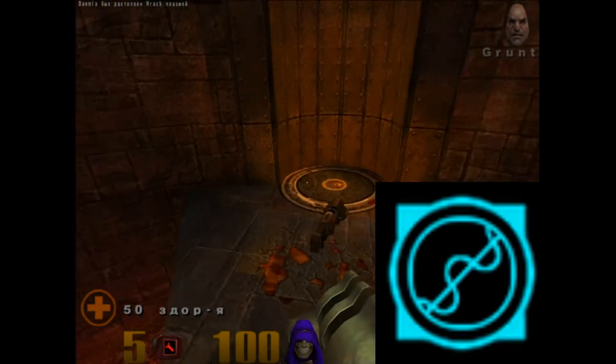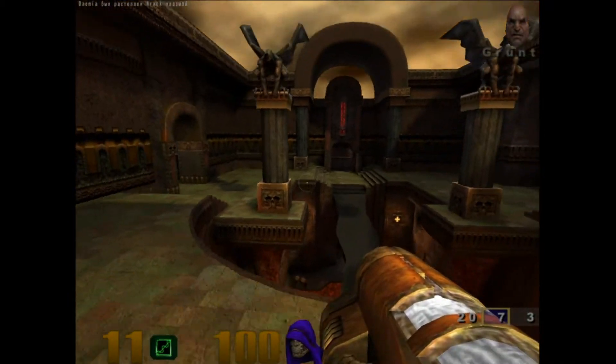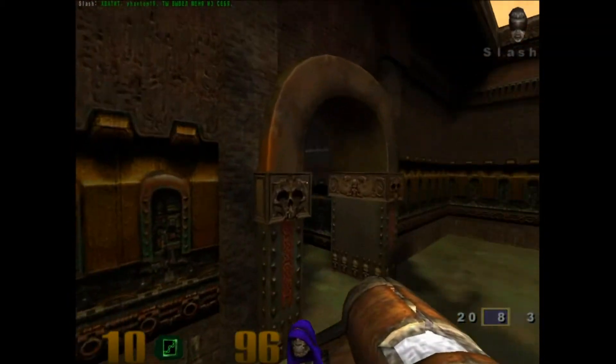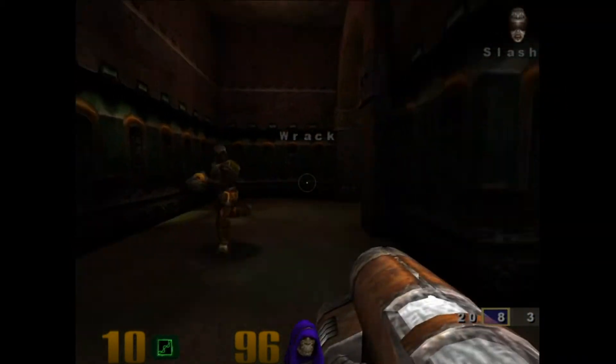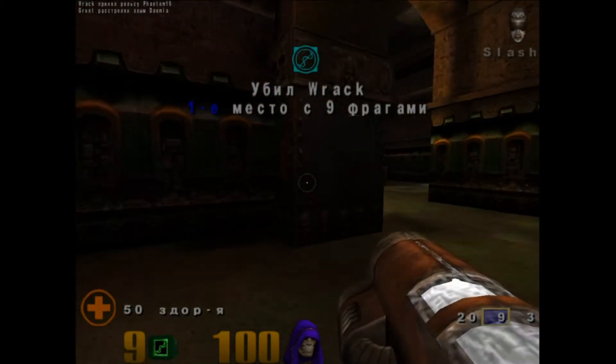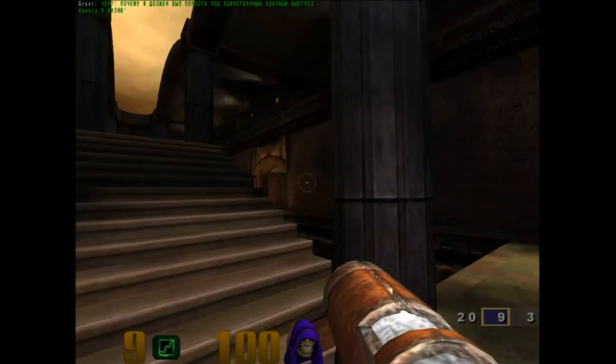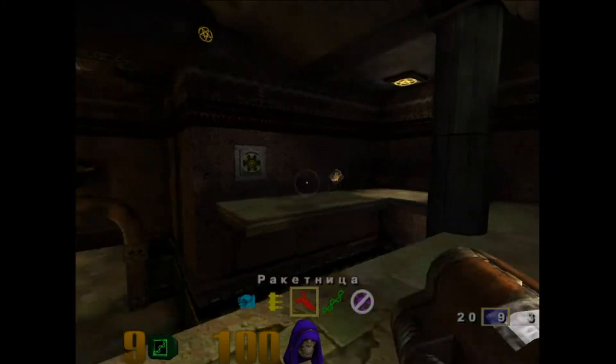Medal Impressive is earned by the player who scores 2 consecutive hits with the railgun. This medal is a testament to the player's skill due to the accuracy and concentration required to earn it. After you hit the enemy once, try not to rush and take the enemy in your sights, so that after the hit you can hear the enthusiastic voice of the announcer with satisfaction.